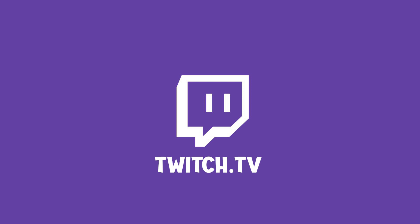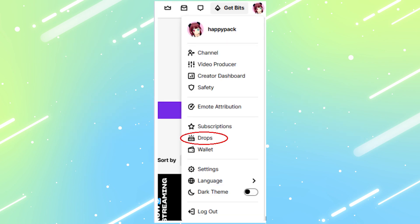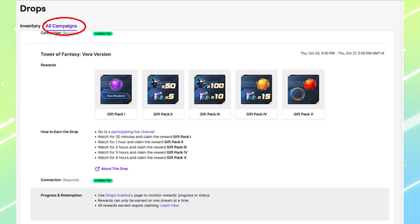Let's head on over to the Twitch website and make sure we're logged in. First step: navigate to the Drops campaign page on Twitch. Go to the upper right menu and select Drops. Go to the All Campaigns tab, scroll down and find the Tower of Fantasy campaign.